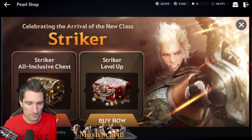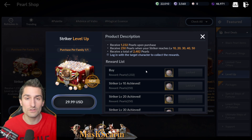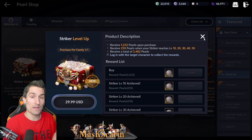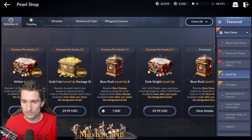Striker level-up package and striker all-inclusive package. The level-up package is just straight up two times white pearls. It's even better than the white pearl plus black pearl packs. So this is your best value on pearls you're ever going to get — these level-up packages are actually really good.